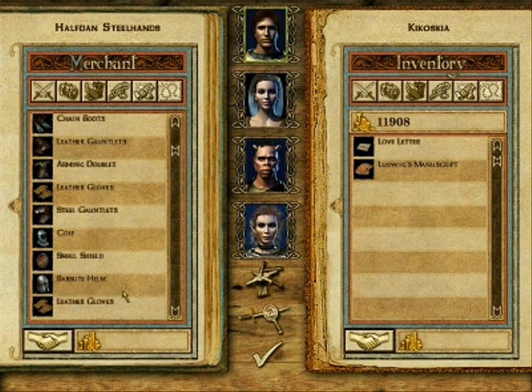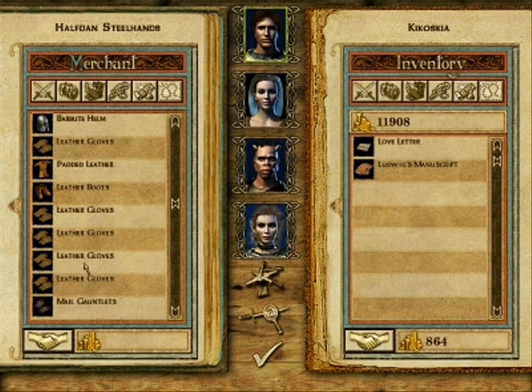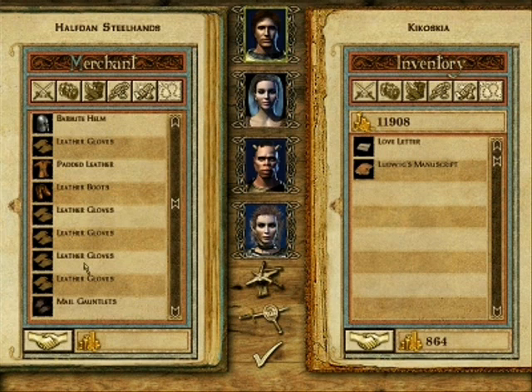See what armor we have to sell. The generic shop of generic stuffs. A shield - you know what, we're gonna get you that shield.